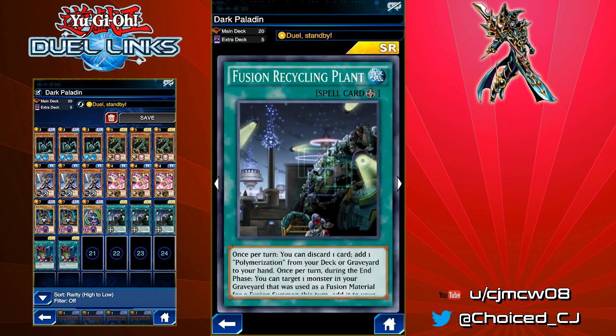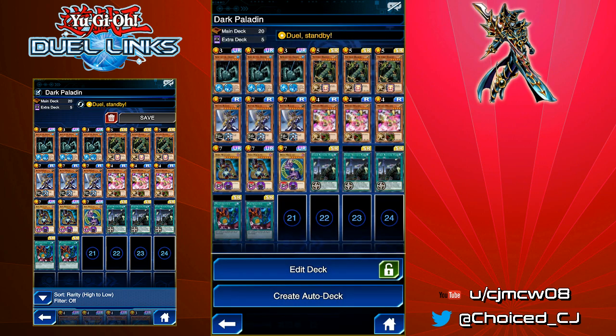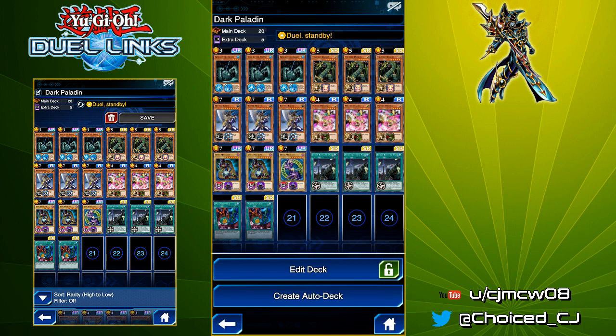We're playing Triple Fusion Recycling Plant, and this is really useful because if you're not familiar with how Dark Paladin works — you can summon it, and then anytime a spell is played, you can discard one card from your hand to negate it. What Fusion Recycling Plant does is give you one of your monsters back that you used as Fusion material, to add it back to your hand. That could potentially set up a turn two Fusion play, but it's also really important just to be fodder for Dark Paladin, because even though it's really potent to negate lots of spell effects, you're going to run out of resources very quickly if you're not careful.